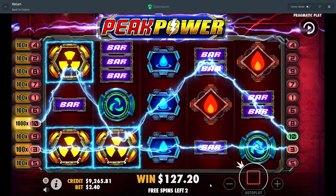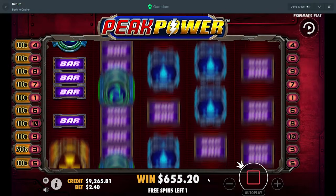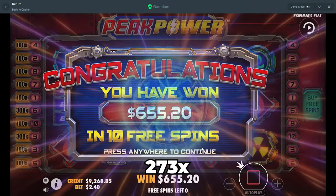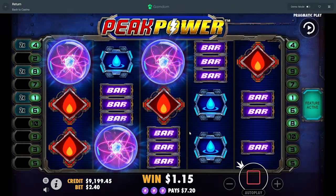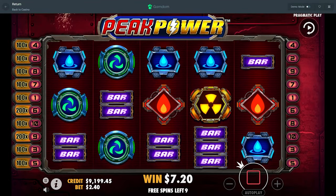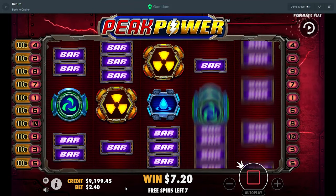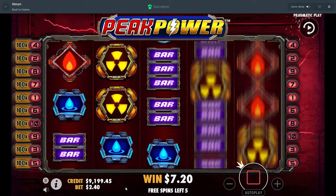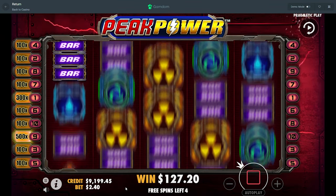So whenever it lights that up, is that like a guaranteed hit on a 500x or higher? Because I guess it's kind of like a little feature thing — a guaranteed hit on a bigger multi, I want to say that's what it is. Well, if it lights up 'Peak Power,' I feel like it's a guaranteed hit on a thousand x. Maybe it can miss though — I don't think it would light up if it could miss. I'm sure we'll find out in this video — I'll find out the hard way.